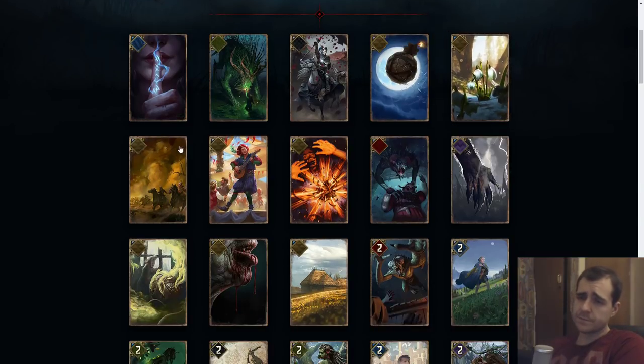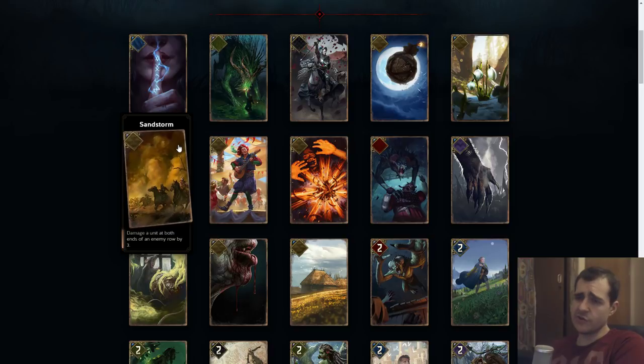Sandstorm: damage units at both ends of the enemy row by three. Considering it's neutral, it's got to be like a six — five would be more justified if it was a faction card. It's damage, so removal, but it's hard because your opponent needs to play into it or you need to set it up, and they'd need to have at least four units. It's not a great card.